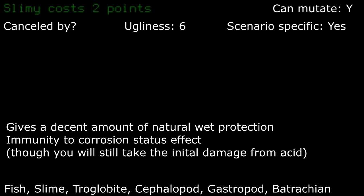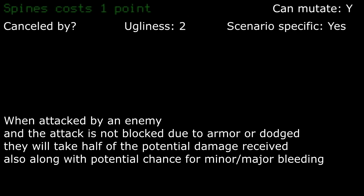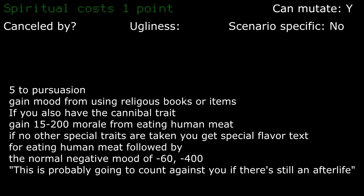Slimy: prevents a lot of the downside when melee fighting acidic creatures, along with decreased wet penalties, but the ugliness you get from it can be problematic if you decide on interacting with NPCs. Spines: I probably wouldn't take this as you pretty much need to take damage in order to deal damage, but it doesn't block or prevent anything, so in a desperate pinch it can help. Spiritual: with a slight NPC interaction modifier and good mood from religious things, unless you take it in conjunction with cannibal and don't take psychopath, the benefits don't really outweigh the cost of a single point.